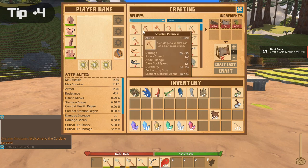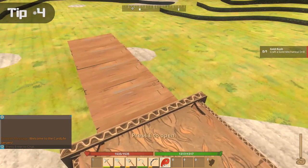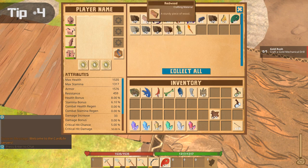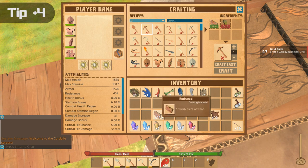When crafting things, it will often tell you that it needs a specific type of wood — oak wood in this case. However, it is wrong; it does not need that specific type of wood. You can use any type of wood, and if you watch, this now changes into redwood. There are a couple of other items that are also interchangeable, so if it's asking for a particular type, try a different type of the same material and it might work.